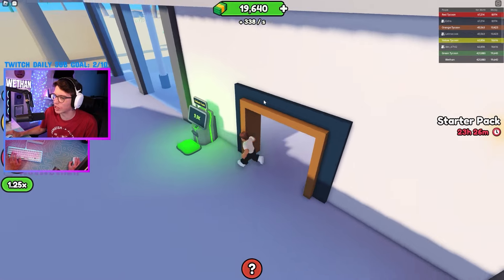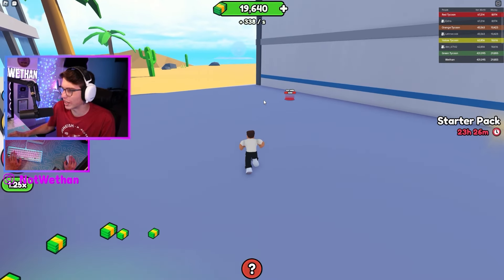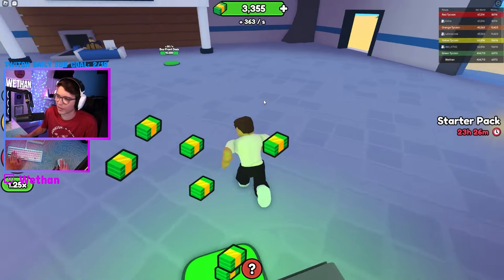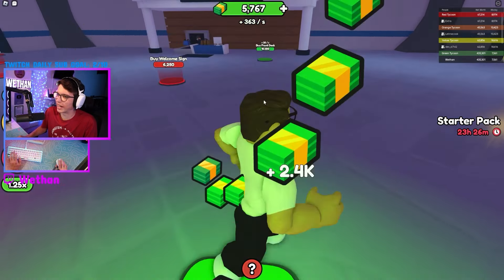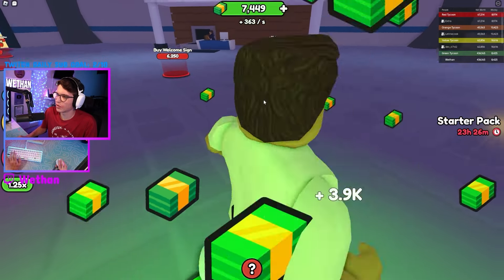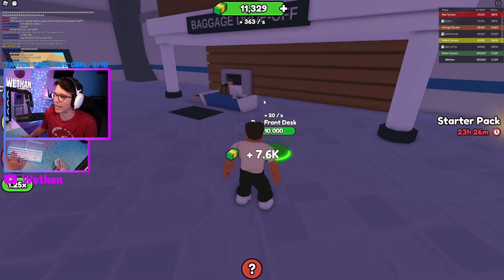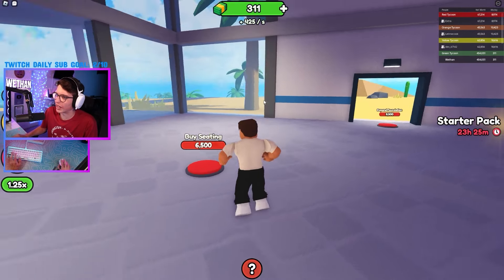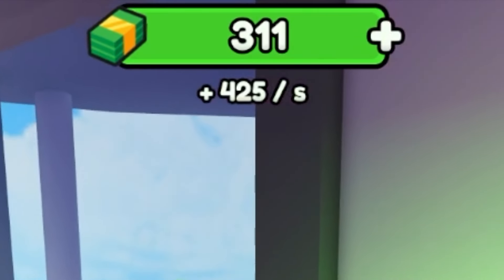We got 19K, we're gonna need some more though — another 10. Alright, we can upgrade this a lot. Here we go, more money incoming. We need 10K. We're at 10K, 11K. Alright, there we go. Let's go, bro — we're getting rich out here. 425 per second.